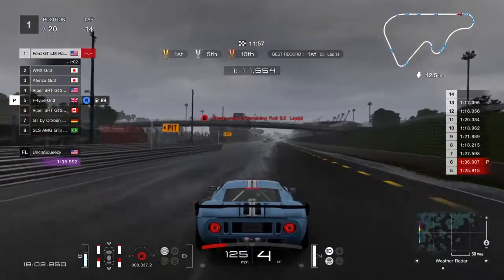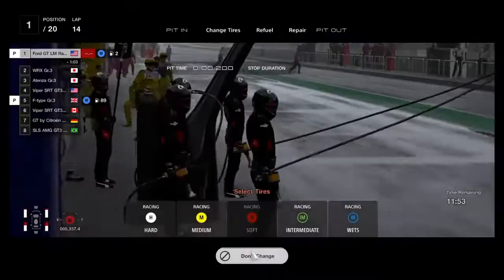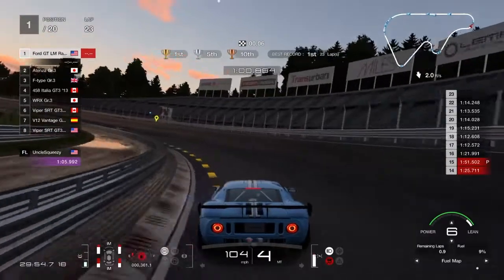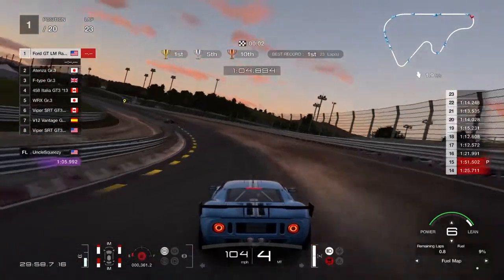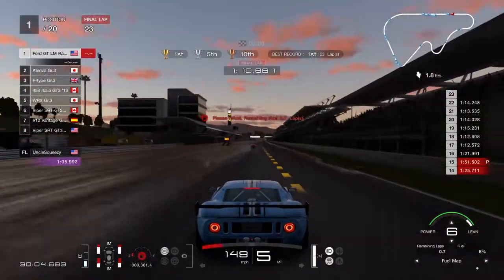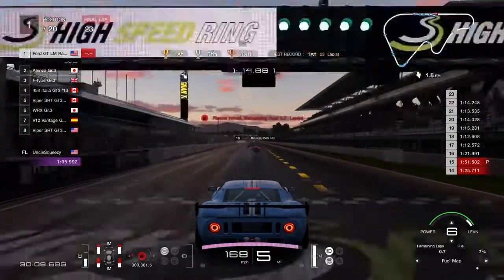What you've got to worry about is the intermediates towards the end. With the wets you can run the tank dry, but that's not the problem — it's the intermediate tires running to the end. It was like 0.6, but the intermediate tires wear, so try to stay to the wet part of the track to save your tires a little bit. But you will run so much faster — it doesn't even show how far I'm ahead. So yeah, that's the strategy.